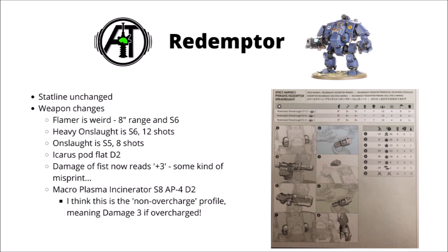Finally, and potentially a big upgrade, the Plasma Incinerator now appears to be strength 8, AP minus 4, and damage 2. For every other plasma weapon we've seen, they've all been listed as their non-overcharged profile, and I suspect in 9th edition overcharging will just add plus 1 to strength and damage at the risk of being killed on 1s. If that's the case, this would be the non-overcharged profile for the Macro Plasma Incinerator, meaning you could be throwing out D6 strength 9, damage 3 shots that chew through Gravis armor or vehicles. That said, we don't know the Redemptor's new points cost, and Games Workshop has confirmed there will be points changes, so I'd reserve judgement until the actual codex comes out.